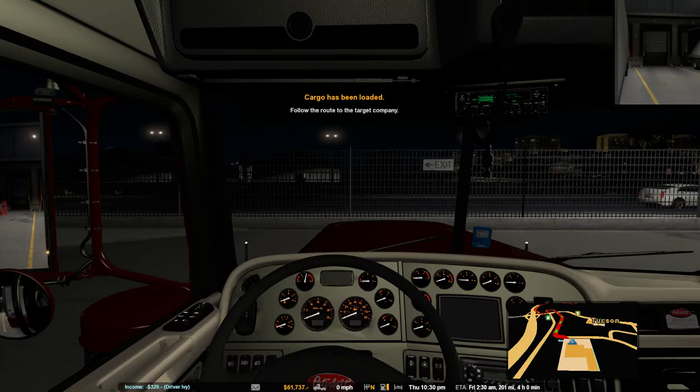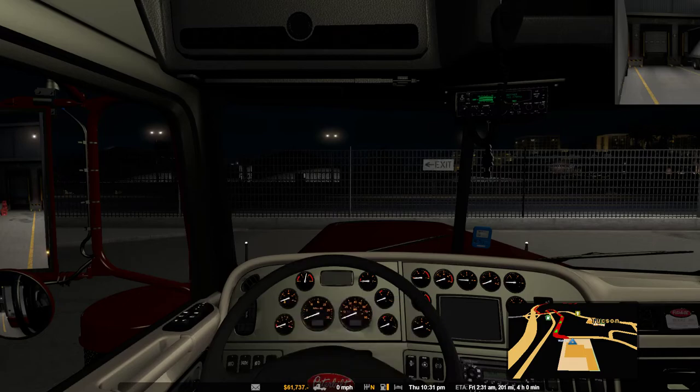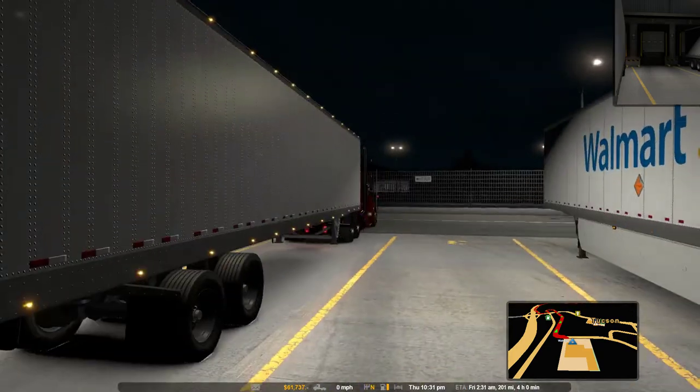We've got 37,537 pounds of furniture going to Show Low, as I said before. We have 10 hours remaining to do the job, otherwise it'll be late and it'll dock money off our deal. That's not the deal I wanted.